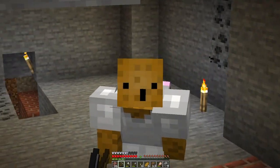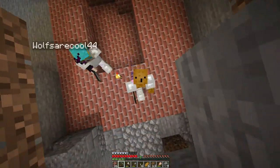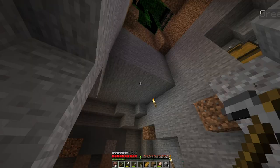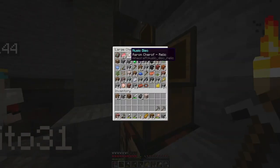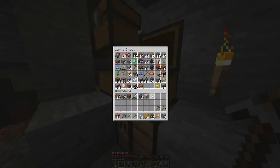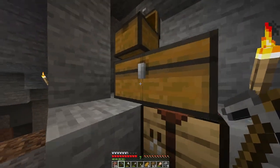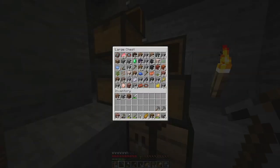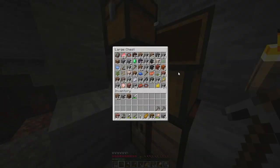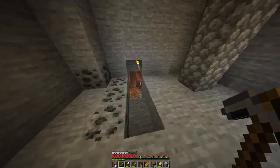Okay, here we are in the dig site. As you can see, we've done it pretty far — we've excavated quite a lot. Everything we've gotten is up here in this chest. We got two relic music discs, which is really rare. That's crazy. It's sad that I can't play them because they're copyrighted. We also got two host armor trims. And we got a ton of sherds. We're going to keep excavating, but we're mostly done.